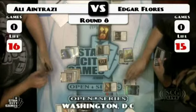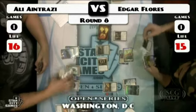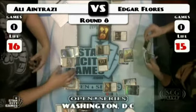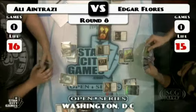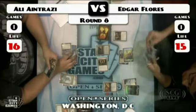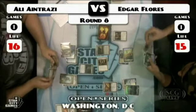Alright, Antrazzi's board has been swept. Flores seems to be in a pretty strong position right now. There's a Hellkite that he can't cast in his hand — no more Grand Architect in play. But he does have a new Grand Architect coming.